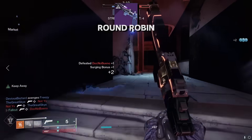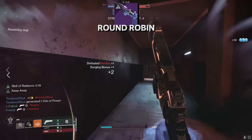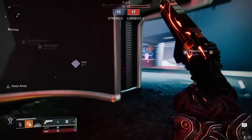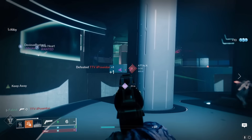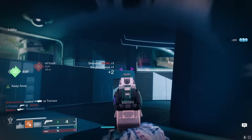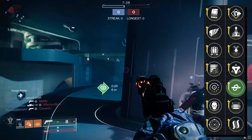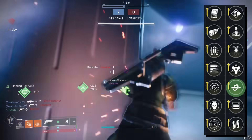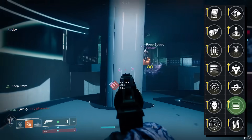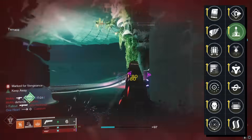Next, Round Robin. Round Robin may be my favorite 120 RPM hand cannon right now, definitely in the top 3 at bare minimum. 120s are actually really fun in 3v3, and Round Robin just connects like butter. If you haven't used a 120 in a minute, it might take a little bit of practice, but it'll pay off big time when you're getting deep picks with your team. I prefer using Round Robin on mouse and keyboard, but 120s are fine on controller too. If you want to be spicy, you can roll with Kill Clip in column 4 for some cheeky 2-tap kills in PvP. I kind of prefer the neutral game roll of Keep Away in column 3 and Opening Shot in column 4.